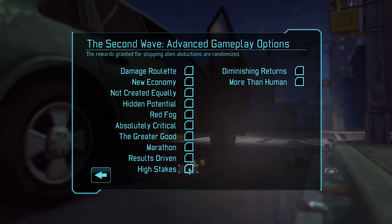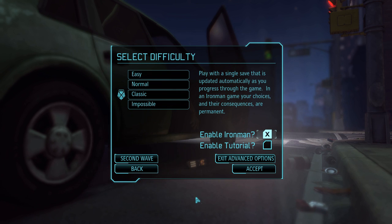So people will die, mistakes will be made, all kinds of stuff. There's also a bunch of Second Wave options which are kind of interesting. We're not activating any of these because some are kind of buggy and I don't really want to try them at the moment. We're just going to do a vanilla Classic Iron Man run, so without further ado, let's get going.